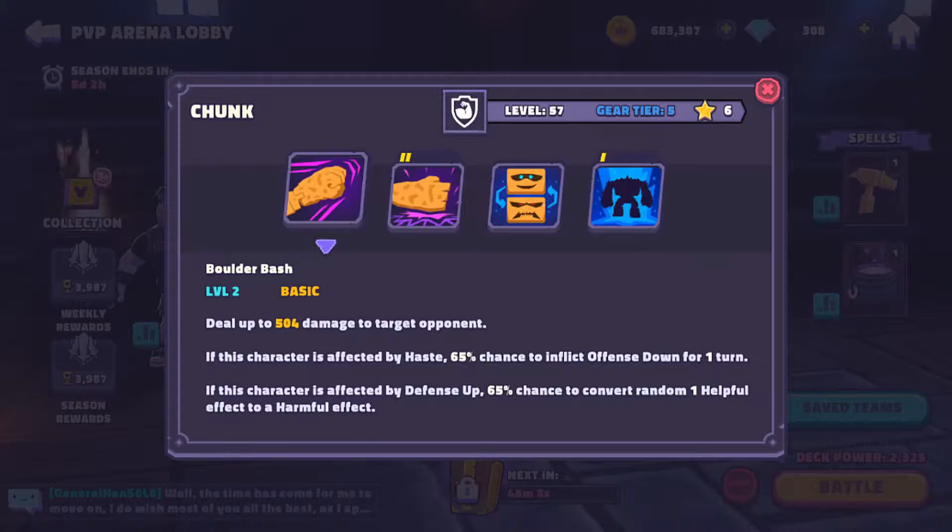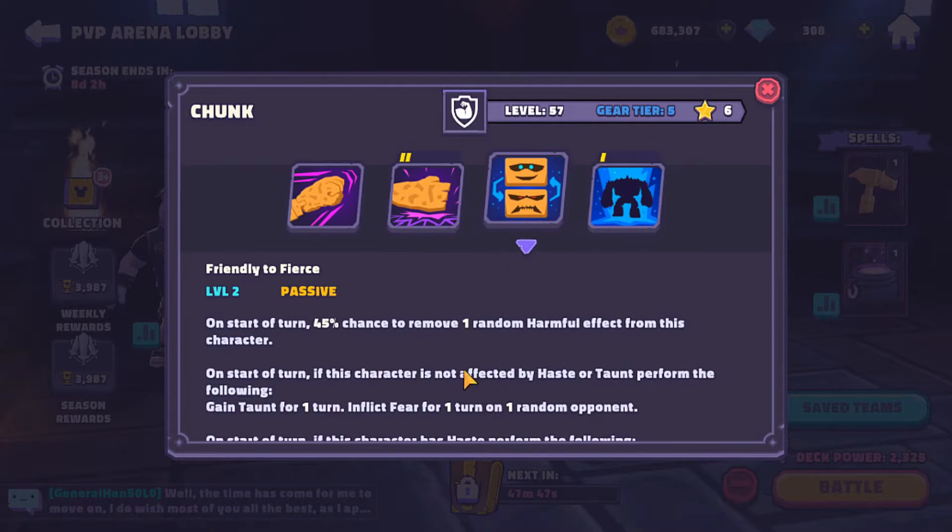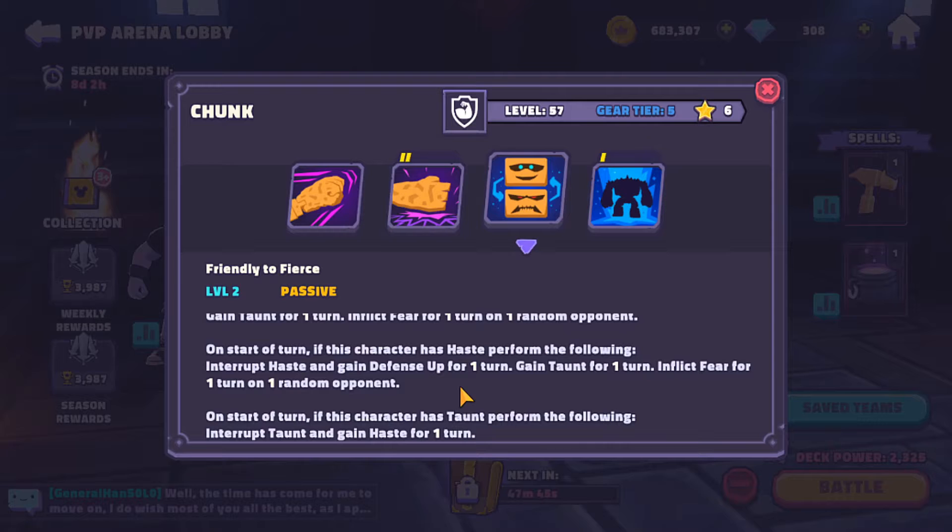Up first is Chunk, the gentleman who keeps everything going. His key ability is the second ability, Ground and Pound — you want it at level two. It deals damage to an opponent and adjacent opponents, and it also extends the duration of two random effects by one for each opponent.